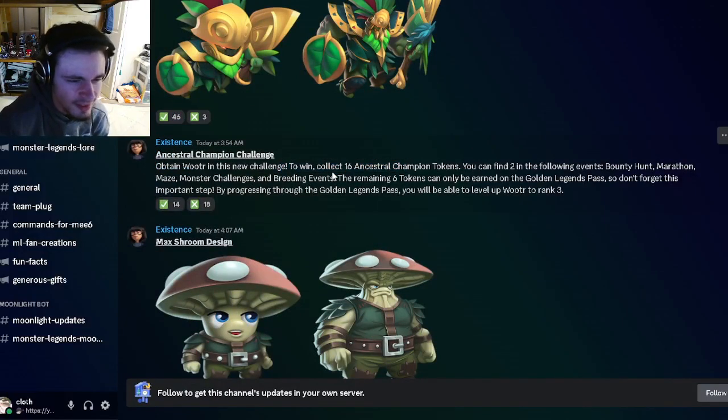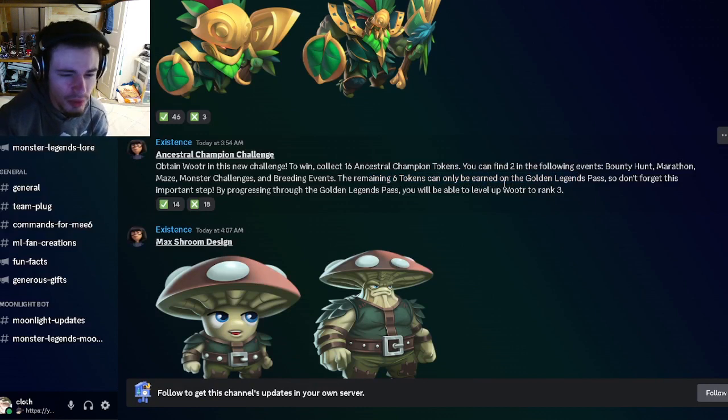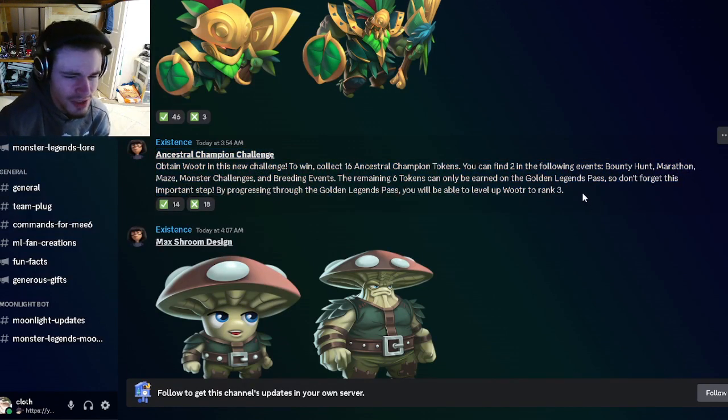Apparently there is an Ancestral Champion Challenge where you can obtain Wooders, which is really cool. To win, you have to collect 16 Ancestral Champion tokens. You can find them inside the Bounty Hunt, the Marathon, the Maze, the Monster Challenges, and the Breeding Events. Apparently six tokens can only be found in the Golden Legends Pass, so you have to buy it — I do not like that at all, but go and do it if you have the Legends Pass.